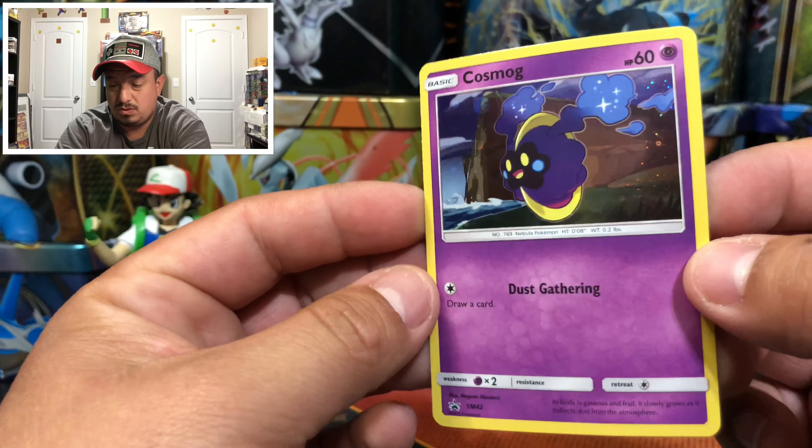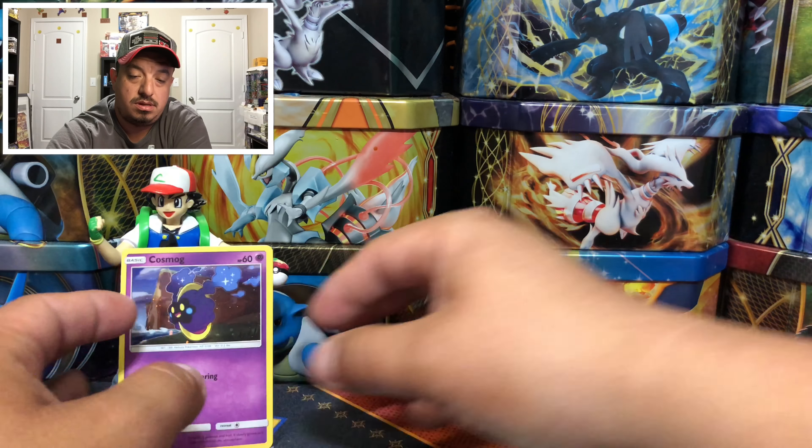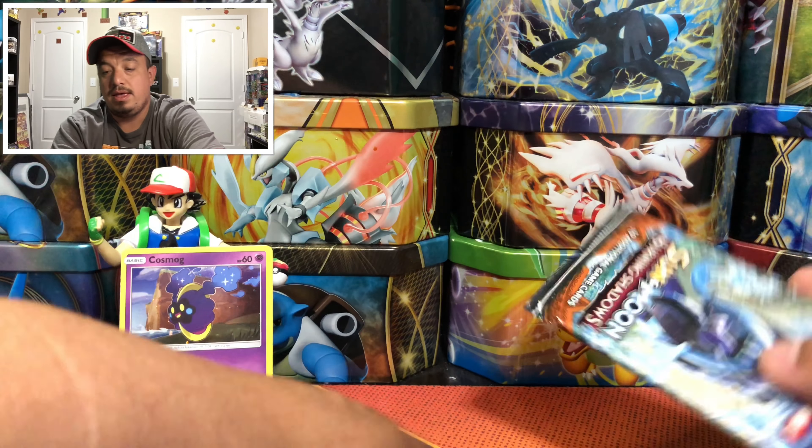Right there is the Kosmog promo card. Hey Ash, hold that for us — boom! Here is the TCG code card. Go ahead and grab it. Let me know what you guys pull down in the comments below.